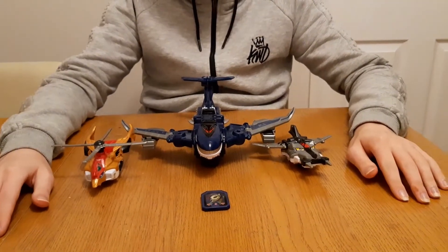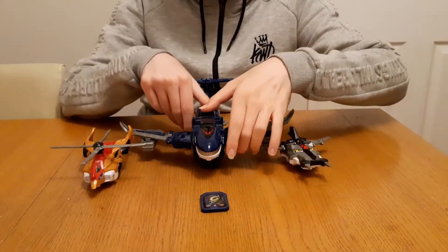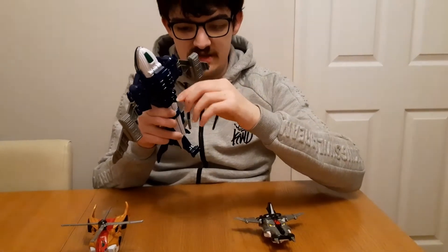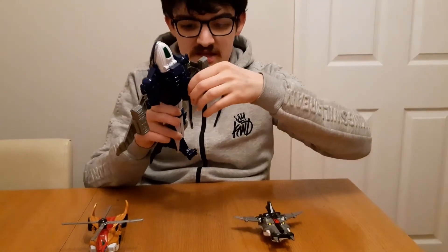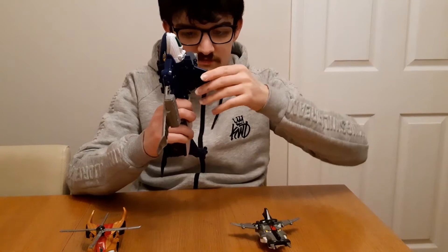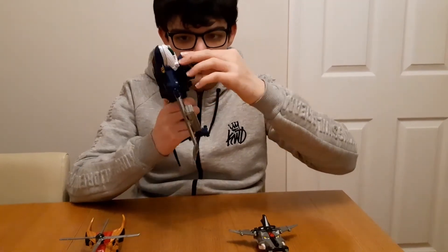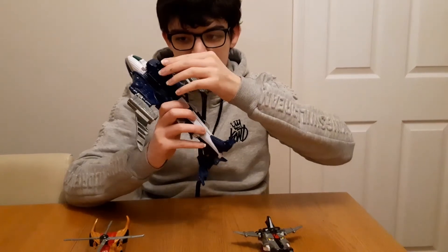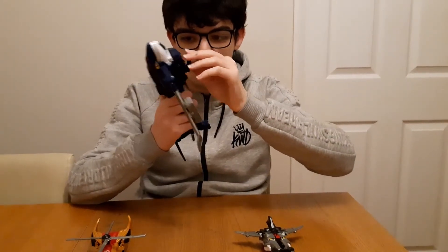Stay tuned for future reviews to see those. For the Whale Bomber, you can open this hatch on the underside like so and load the engine cell in like this. Be sure to slide the engine cell all the way into the slot before closing the hatch back up again, otherwise it won't work properly.